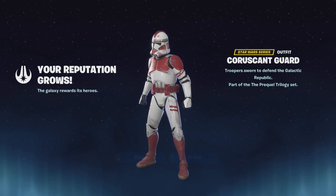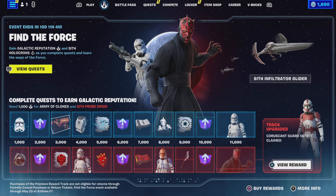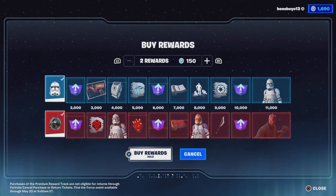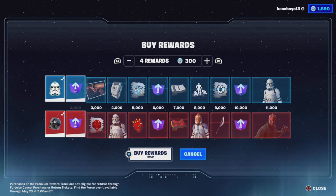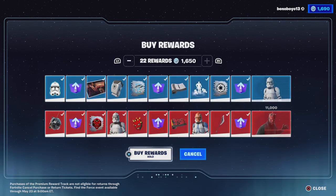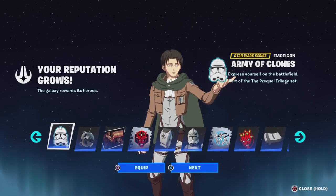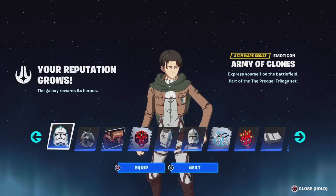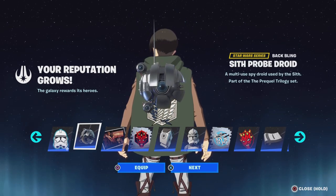So I've got a free skin. I'm going to completely buy all of the battle pass. I have completely bought all of the battle pass, so I get a sticker and a back bling — that is literally a sick back bling.